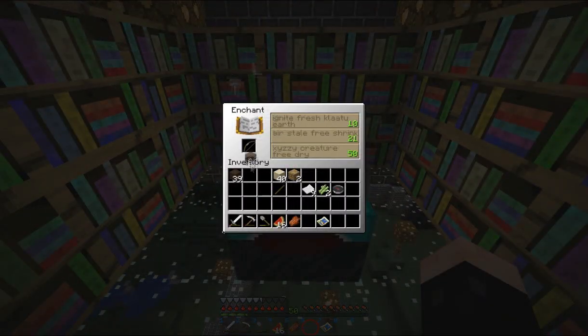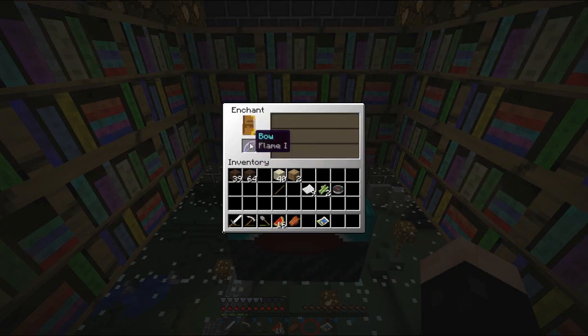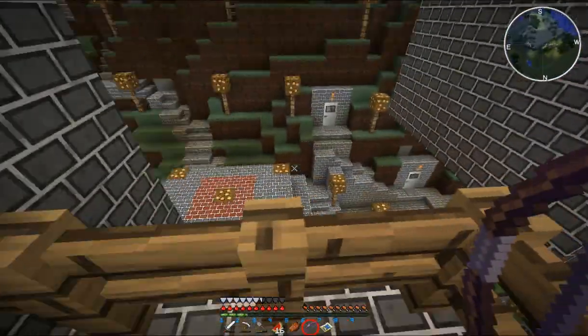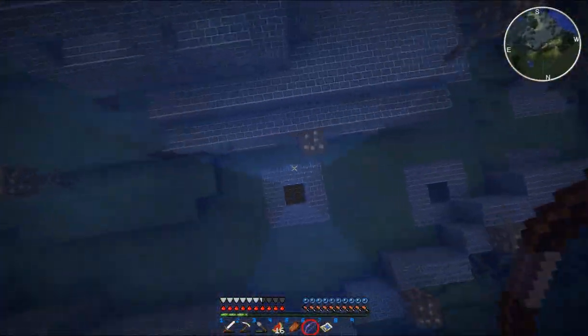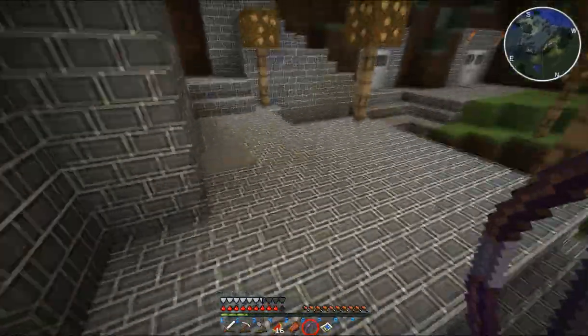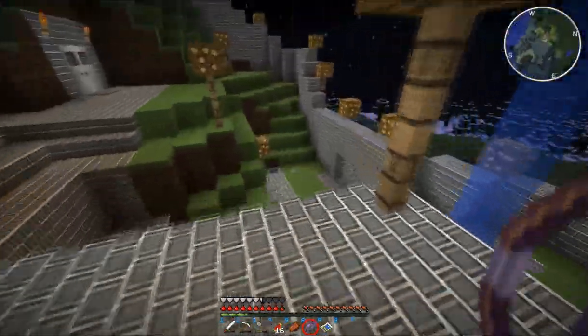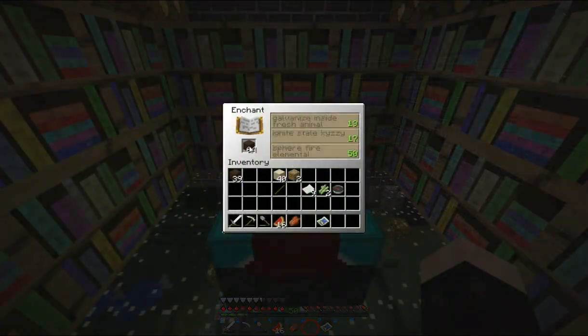There it is — Flame 1. Are you serious, man? Vanilla enchanting sucks. Let's try again. There's one — Elemental Fire's Fear.